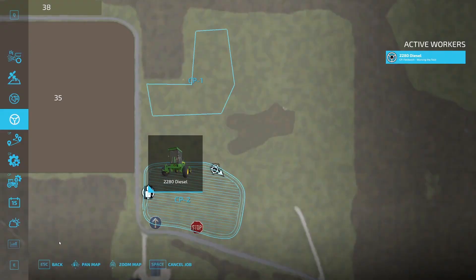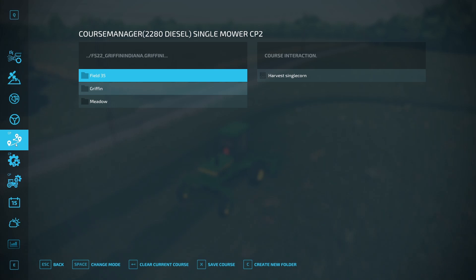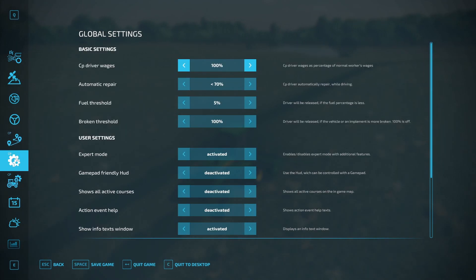Going back to the menu while that's running: we had a look at the course manager, which is just a folder structure. The next menu has global settings for CoursePlay — generally your preferences. There are useful help texts that give you a pretty good idea what each setting is about. I generally turn off automatic repair and automatic fueling.